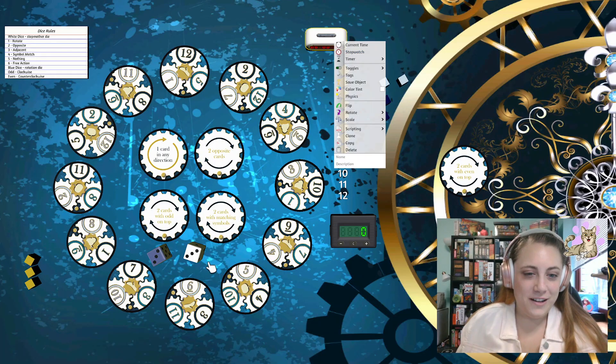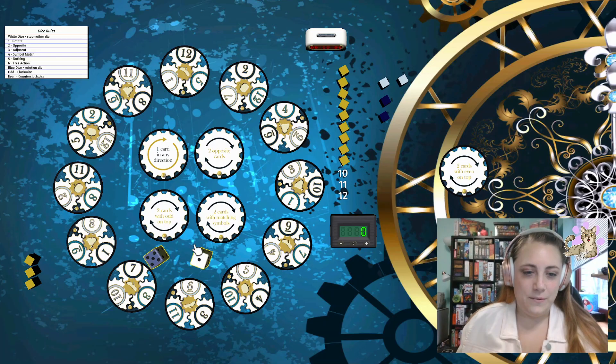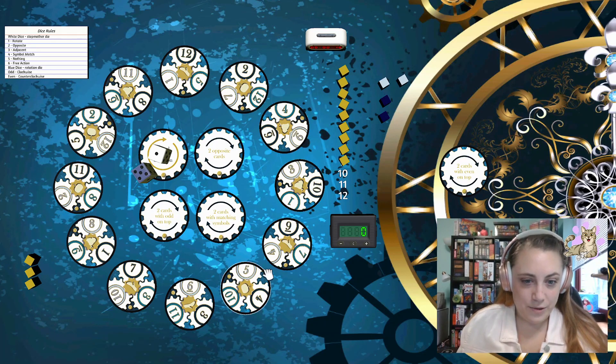All right, so we are ready to go. First up, we're going to start by rolling the dice and we're going to see where the stepmother lands. So right now the stepmother is going to block our rotate action, which would have been rotate clockwise, but we can't take that option. So what I'm going to do is start looking around the board to see where my numbers fall.